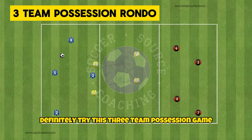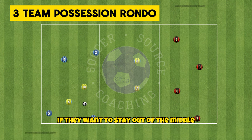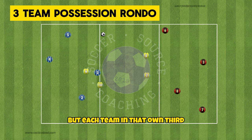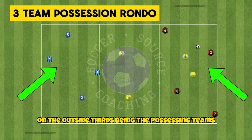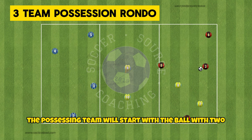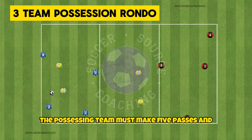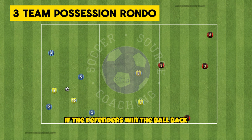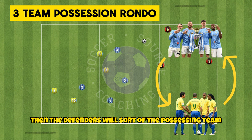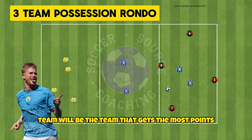Definitely try this 3-team possession game if you want to challenge your teams. Not only do players have to keep the ball under pressure but they must also look to play through defensive lines if they want to stay out of the middle. Divide your 15x30 yard area into thirds with three teams of four. Put each team in their own third with the two teams on the outside thirds being the possessing teams and the team in the middle third being the defending team. The possessing team will start with the ball with two defenders allowed in to try and win the ball back, with the other two defenders staying in the middle section. To score a point the possessing team must make five passes and switch the play to the other possessing team. If the defenders win the ball back or the ball goes out of bounds off the possessing team, the defenders will swap with the possessing team who lost the ball, and they become the defenders in the middle section. The winning team will be the team that gets the most points.